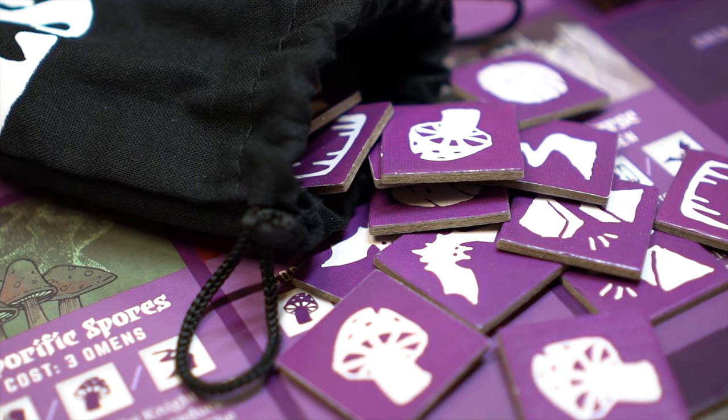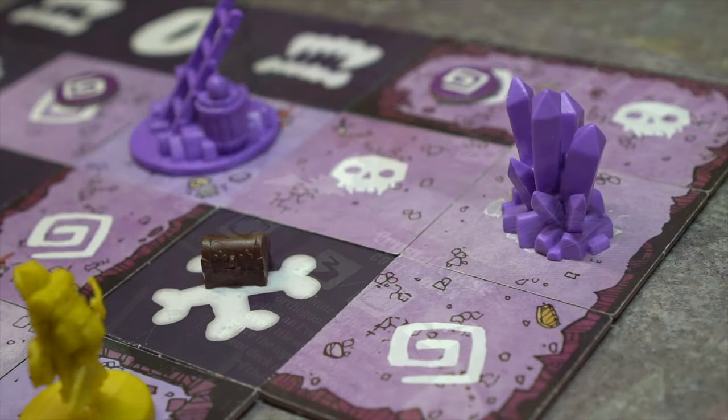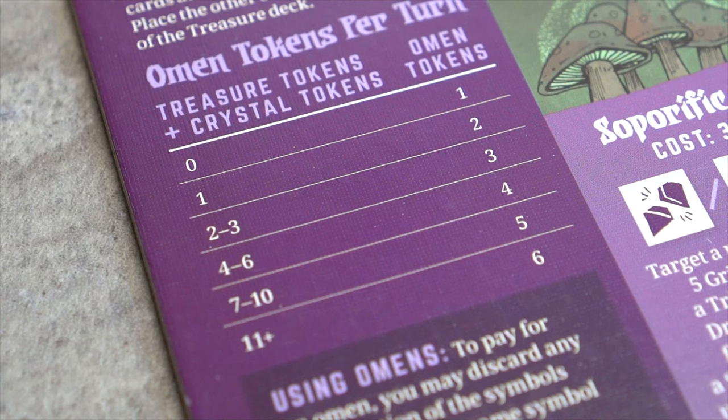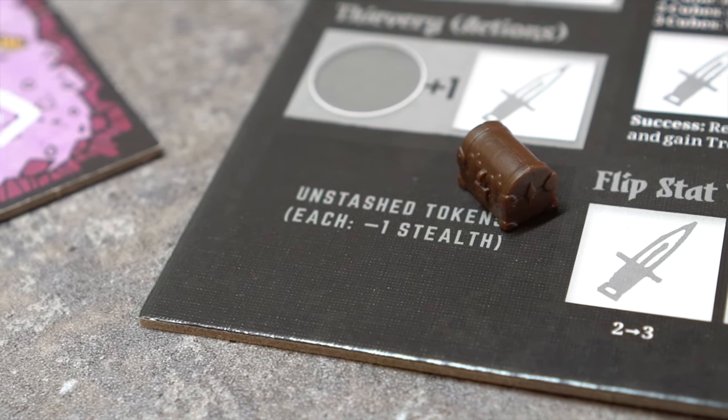Phase 1: Collect Omen Tokens. A number of omen tokens are collected based on the number of treasure tokens plus crystal tokens currently on the map. For example, if a total of zero are on the map, one is drawn; if a total between two and three are on the map, three are drawn. Note: if the thief claims a treasure token, it is still counted during this phase for the omen token draw.